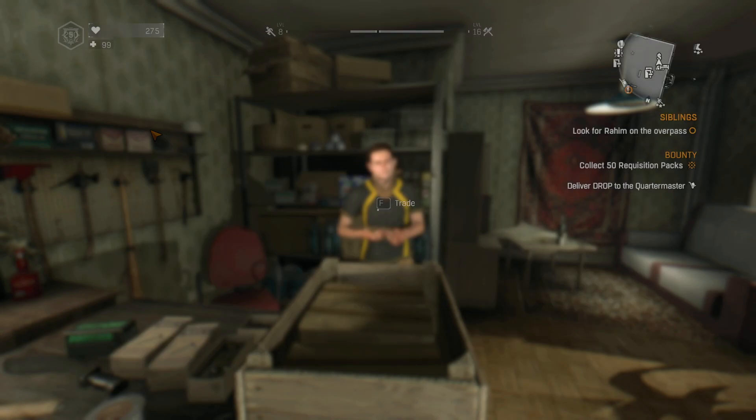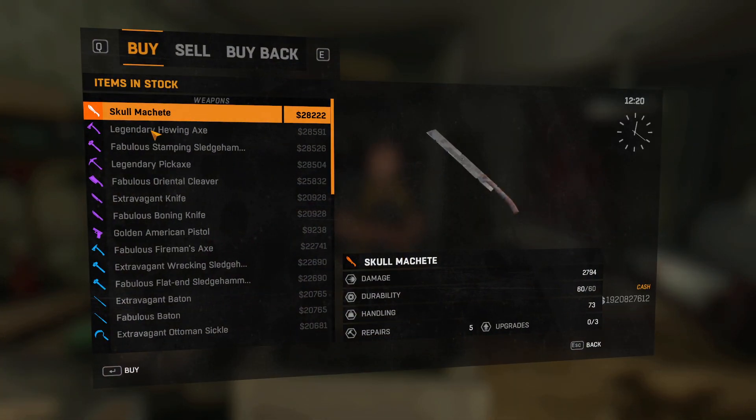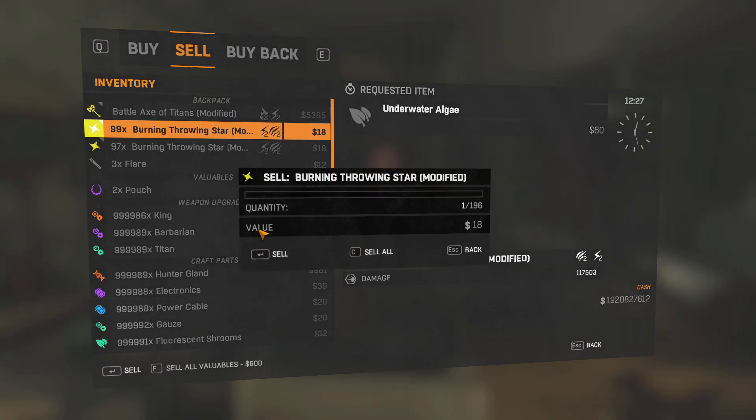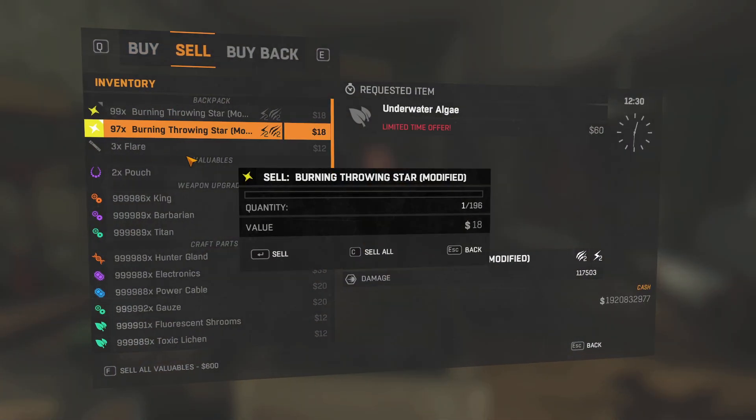Basically how you want to do this is that you want to hit F, which is the trade. You want to hit E. You've got to do this really fast. So you want to hit F — brings up this — then you want to hit E, which goes to the sell tab. You want to hit space at the same time as you go to hit both mouse buttons, your left and right. So you want to hit it both times, and it brings up this. When it brings up this, it's basically like how you're duplicating items. We're going to do this like so, and then it does this.